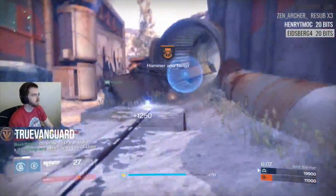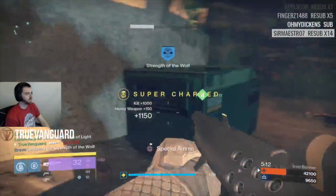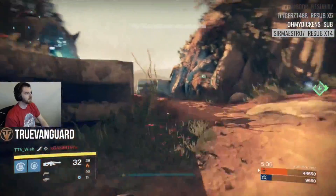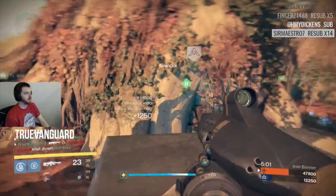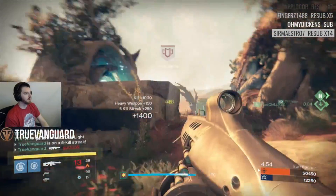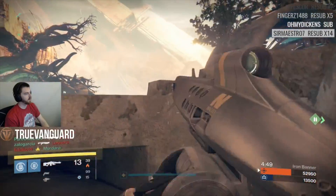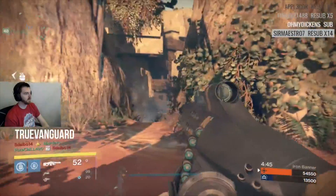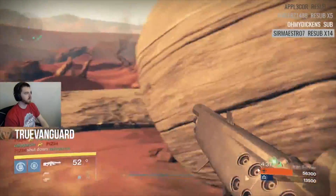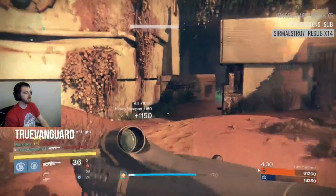I'd also recommend playing Trials at least to get your armor drop and complete your bounties — I've had a lot of really good green and higher gear drop from Trials of Osiris. And don't be afraid to opt in for armor packages from your Crucible, Vanguard, or faction rep packages. Most people just go for the weapon drop, but every now and then go for armor instead — it can award you solid tier 12 capable pieces.